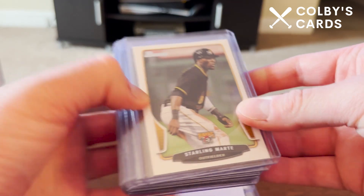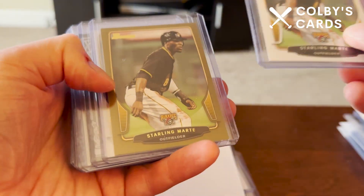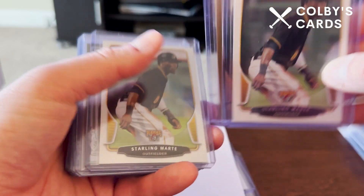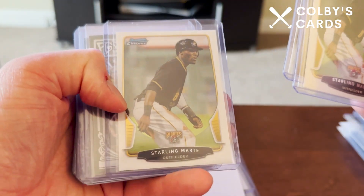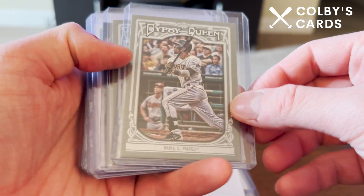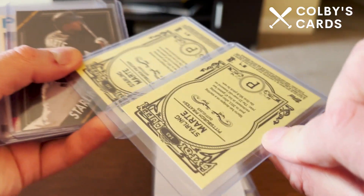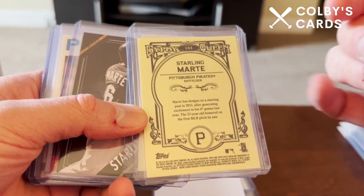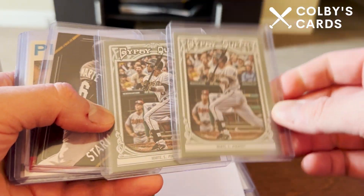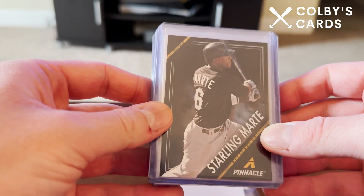Moving to 2013 — Marte's first full season with the Pirates. I have the regular paper Bowman card, its gold parallel (unnumbered), and the base chrome variation. From Topps Gypsy Queen I have duplicates — the backs have a weird mustardy yellow color, but still a cool card. I'd love to get one signed in person; he's not a big through-the-mail signer but does take time for fans when caught in person.